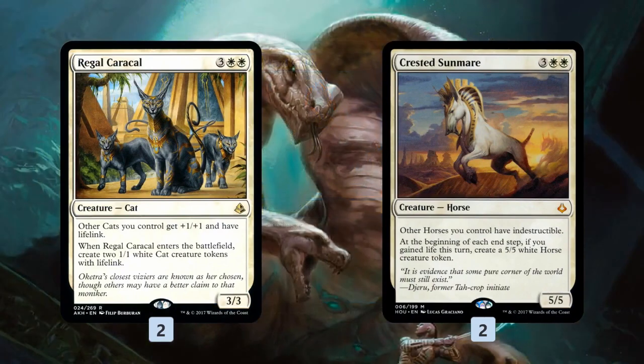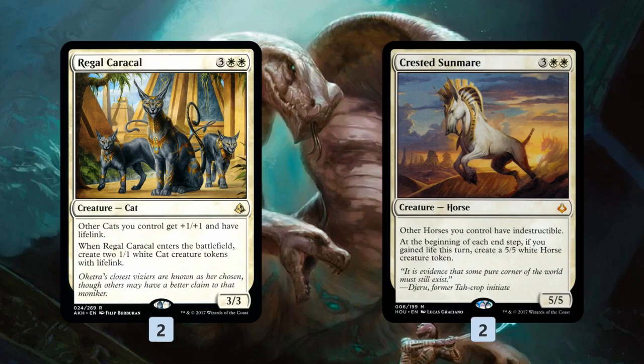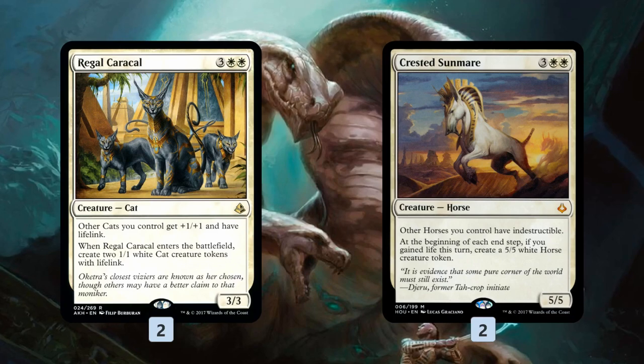We have a couple of creatures that aren't technically Embalm creatures but work as finishers and work well with Anointed Procession. Regal Caracal gives us two Lifelinking Cat Tokens when it enters the battlefield — four if we have Anointed Procession — plus it pumps our Sacred Cat Tokens, so it can potentially make a big army of Lifelinkers all by itself. And Crested Sunmare works with Regal Caracal, our Sacred Cats, and Sunscourge Champion gaining us life to make a bunch of Horse Tokens. Doubling and tripling up Crested Sunmare Tokens with Anointed Procession gets out of control super quick.